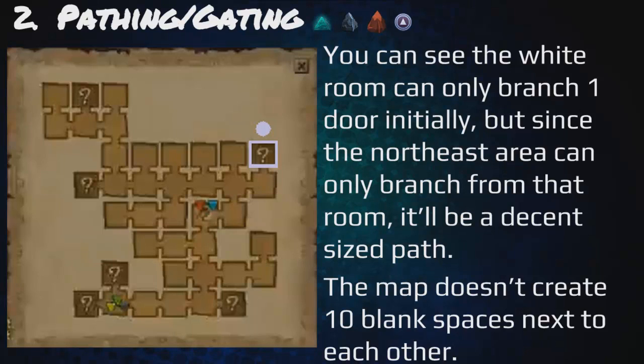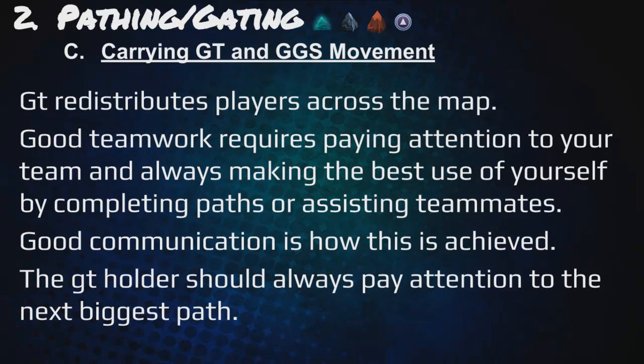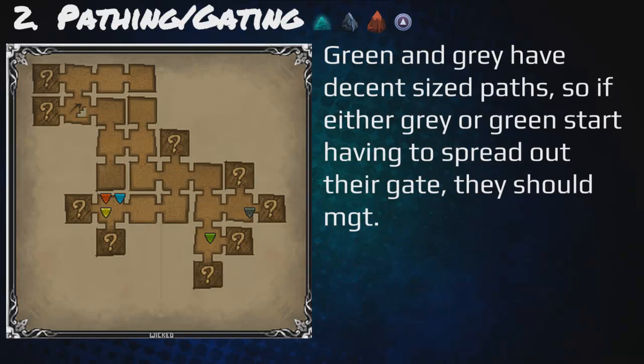The map doesn't create ten blank spaces next to each other for no reason. Yellow and red may compete while green will certainly have a large path — keep that in mind as the map progresses. Carrying the GT and GGS movement: the GT redistributes players across the map. Good teamwork requires paying attention to your team and making the best use of yourself by completing paths or assisting teammates — good communication is how this is achieved. The GT holder should always pay attention to the next biggest path, carried ahead of the team so people can clean up rooms behind it. The gate tele can cover doors for quite some time, especially guard doors. If the gate tele gets too far or has to be moved, the person with the least important gate should break if necessary.